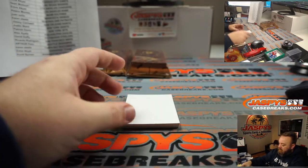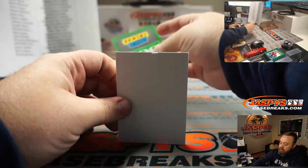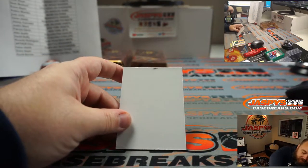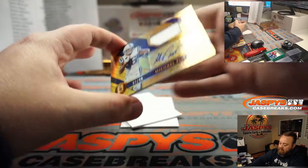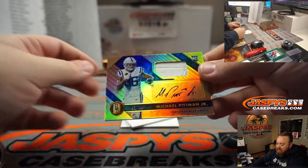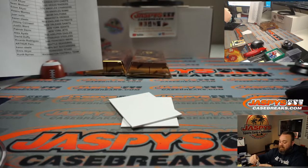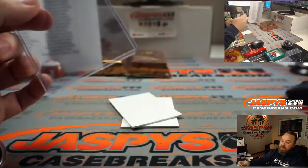Single relic. We got 600 points, so that's going to be randomized to one person in the break. Not Jonathan Taylor — Michael Pittman Jr., 92 out of 99, jersey and auto going to the Colts, and Derek. He asked for Jonathan Taylor; I hope he'll be okay with a Michael Pittman Jr. in the meantime.